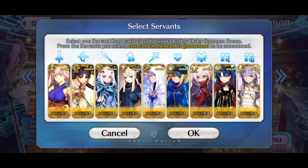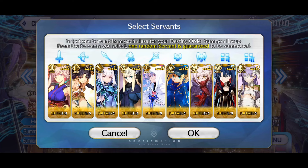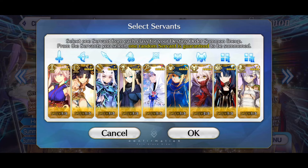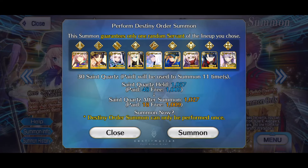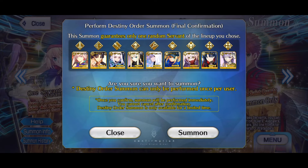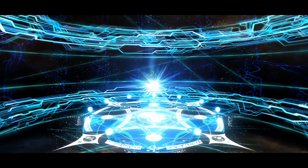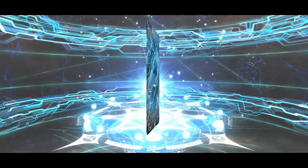Then we have Space Ishtar, who's basically my main target here — I really want NP2 for her and I feel like she would profit so much from it. Last but not least for Extra 2 we have King Protea — that was a pretty easy choice, I just like King Protea and I don't have her yet. So that's my Destiny Summon list, and now without further ado let's click OK. Yes, I want to summon one of these characters — it's asking me several times if I'm really sure.